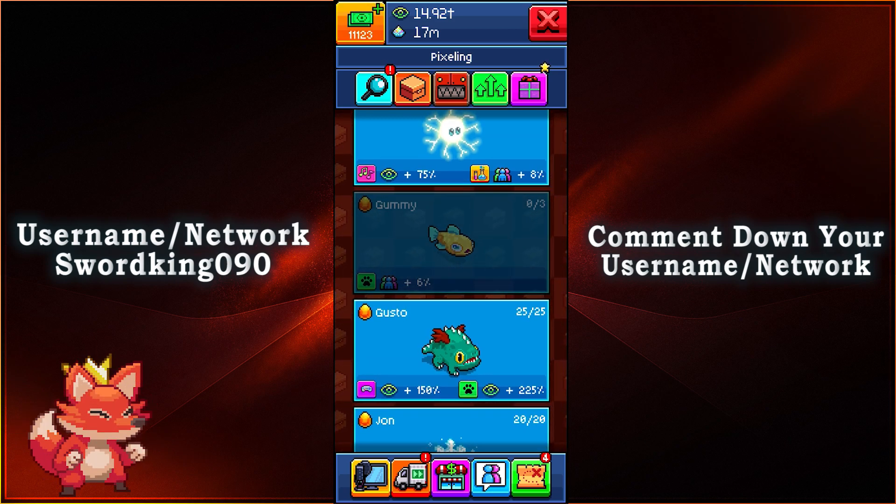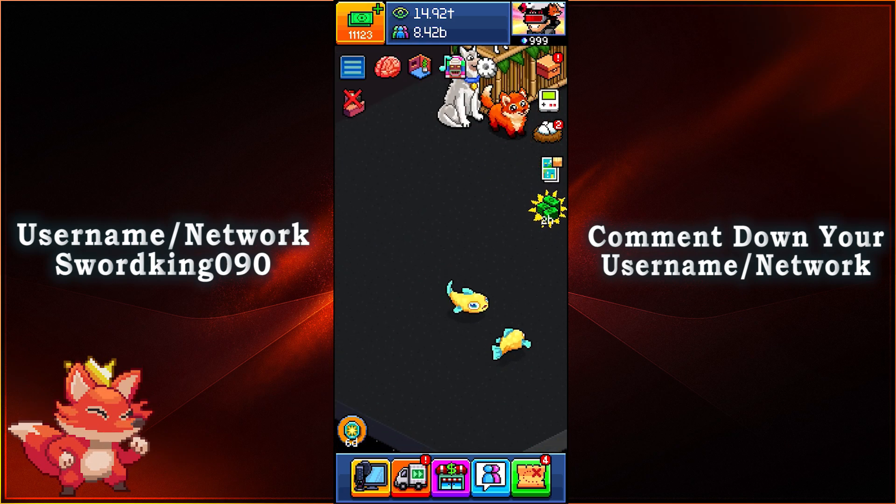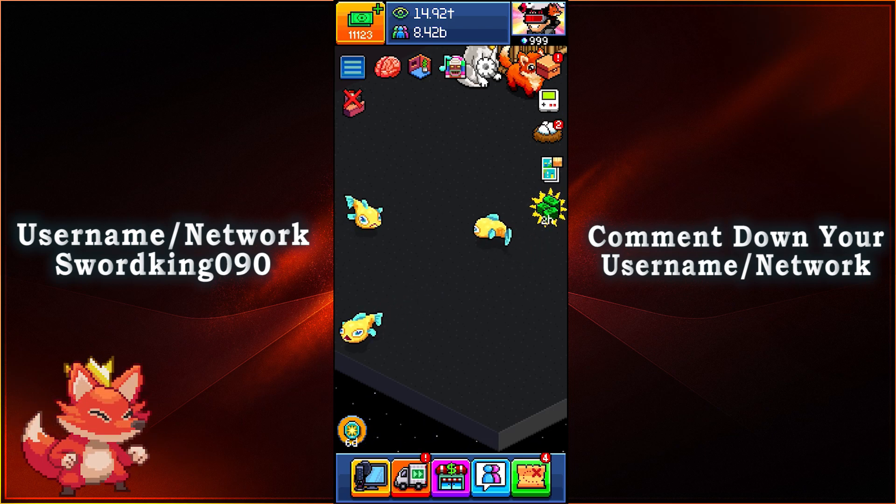So there you go, absolutely wonderful to get Gummy. It's just a fish Pixeling, just swimming along. Perfect for the underwater theme here.